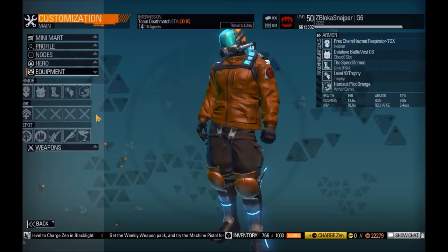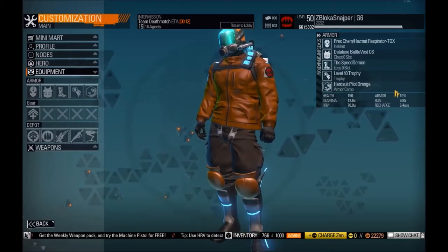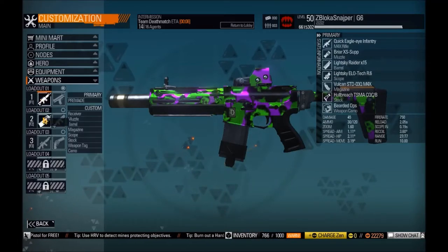Hello everyone, it's TheCakeFreak back with another BlackRowTradition video. Today I'm going to be doing the No Gear Challenge Fast Build 150 HP. We're going to be using the M4X, the fastest design I could find.